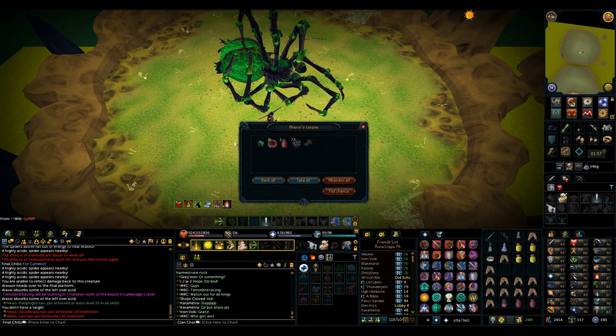Another spider leg top — that's two out of three for the staff, we're almost there again. And same drop as a pheromone still — that's pretty darn lucky.